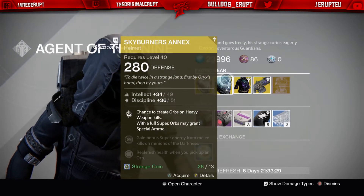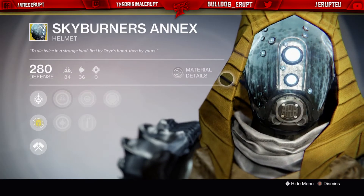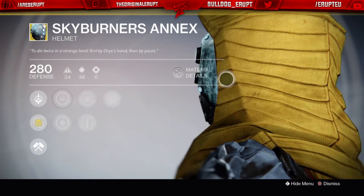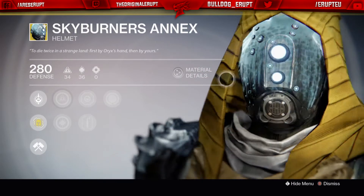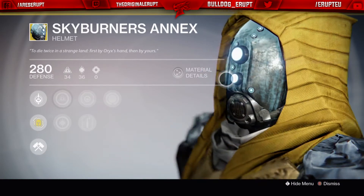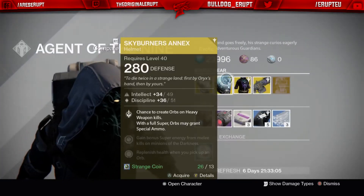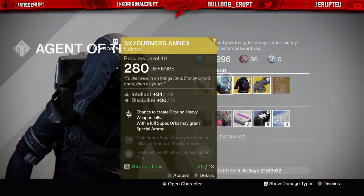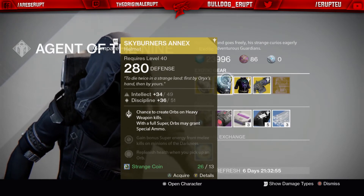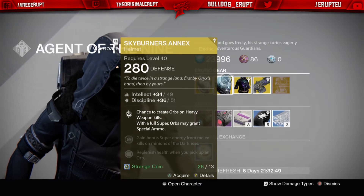Next we have a helmet for the Hunter, and this is the Skyburner's Annex. If you've seen the Taken Cabal, they have these masks and they look really cool — I think it's the Skyburners tribe or the Cabal Legionnaires. This looks freaking amazing. The flavor text references dying twice in a strange land, which fits the Taken theme. The perk is: chance to create orbs on heavy weapon kills; with a full super, orbs may grant special ammo — keeping your ammo and special topped up consistently.